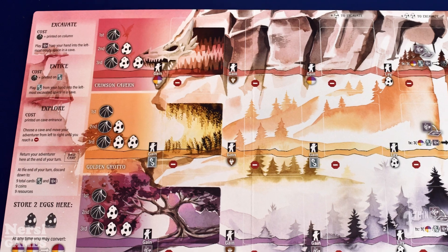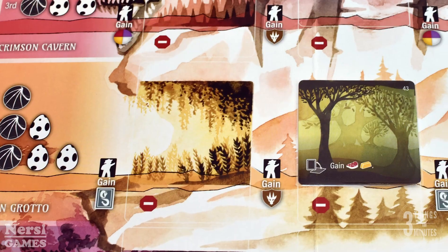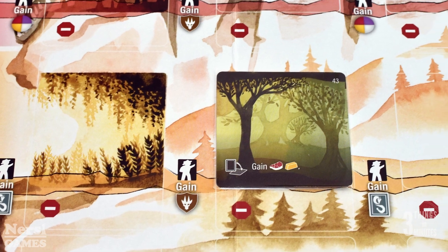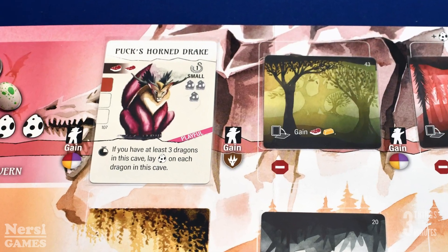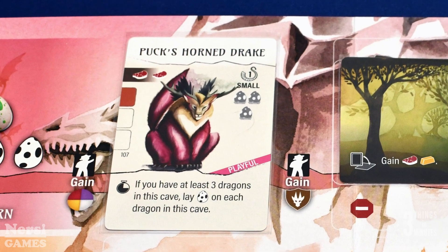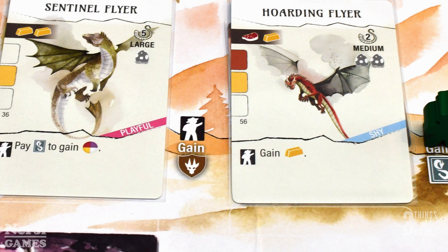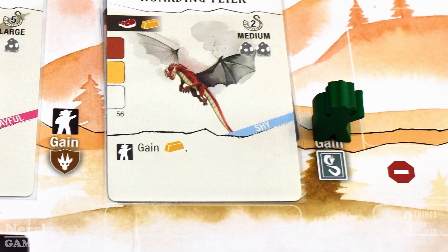Each round, players will take actions by spending one of the 6 coins they gain each round. Players can excavate, expanding one of their 3 caverns by paying eggs and playing one of their cave cards. They can entice dragons into an excavated cave by paying the resource costs on the dragon and playing one of their dragon cards. And they can explore, taking their adventurer through the cavern and activating the abilities along the path and dragons until they reach the end.